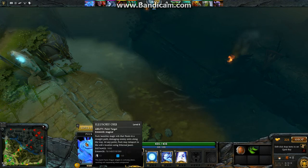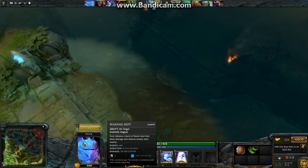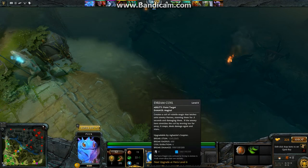Over here I can upgrade what I want, so let's see what he has. It says what kind of damage it does — it's magical damage. Sorry if you can hear my parrot, he's pretty loud and annoying.